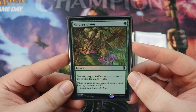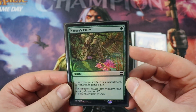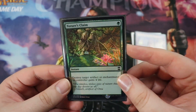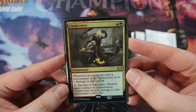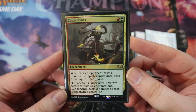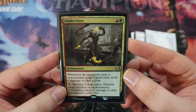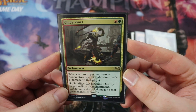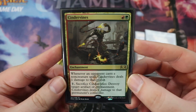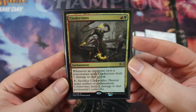Next is Nature's Claim. For a single green, destroy an artifact or enchantment. Its controller gains four life, and we really don't care about that because we're going to be hitting them for a lot of damage with our big dragons. Just for a single green — once again, I like the one-drops. And then we have Cinder Vines, a card I think is painfully underrated. For a red and a green, whenever an opponent casts a non-creature spell, it deals one damage to that player. You can also sac it to destroy an artifact or enchantment and deal two damage to that permanent's controller. It's removal and it punishes Oathbreakers, signature spells, and a lot of stuff. If you're playing Gruul colors, you should probably run this.